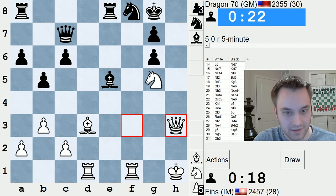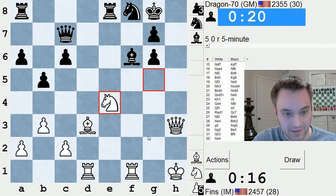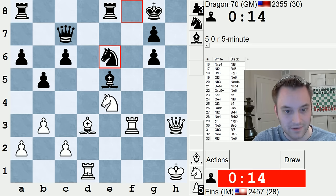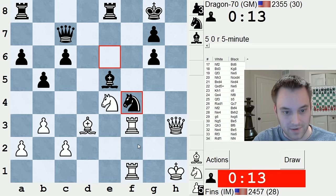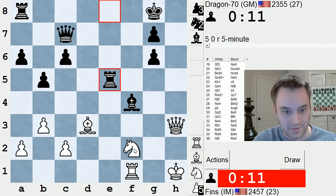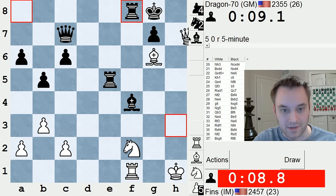Queen over to h3. Rook takes f8 maybe? Oh, he found a defense. Nice. Oh, this game was going so well, and all of a sudden it's in doubt. Let's line up here. I'm going to try to open up bishop takes g6 if I can. We got it, and we stopped rook h5 in the process.